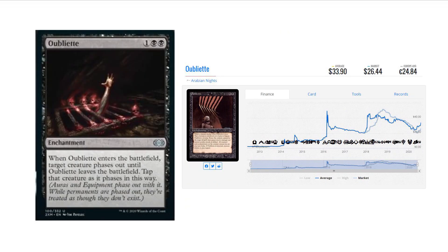We have Oubliette. This was actually spoiled by Tulare Community College. It was one of the most used cards in Pauper and was very pricey because it was mostly an Arabian Nights card. It was a $26 to $34 card, and now it's probably going to go down, but it'll still be one of the most expensive uncommons in the set, no doubt.